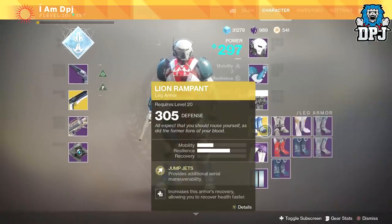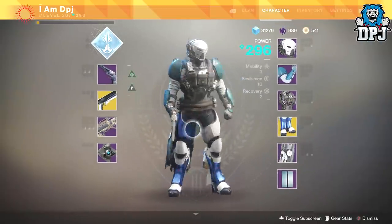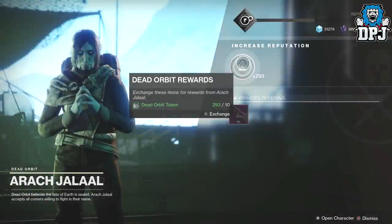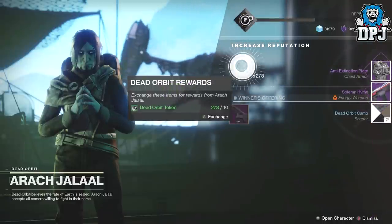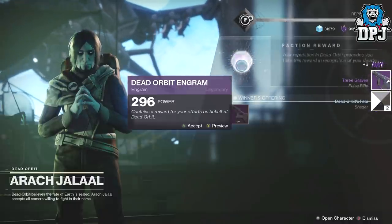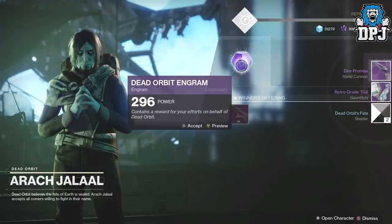So I need the gauntlets and the legs. Pretty cool armor though — it'll look like a Future War Cult shirt on it because that's how I'm going to style it. Chest piece again, pulse again. Dive Promise again — come on!